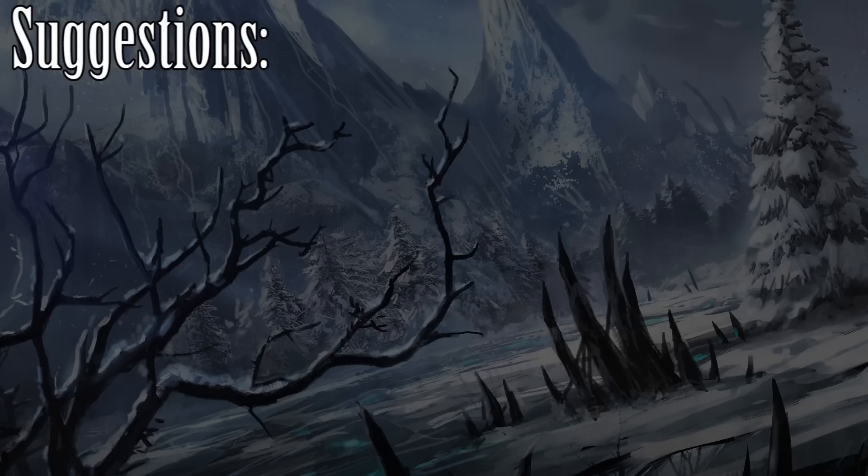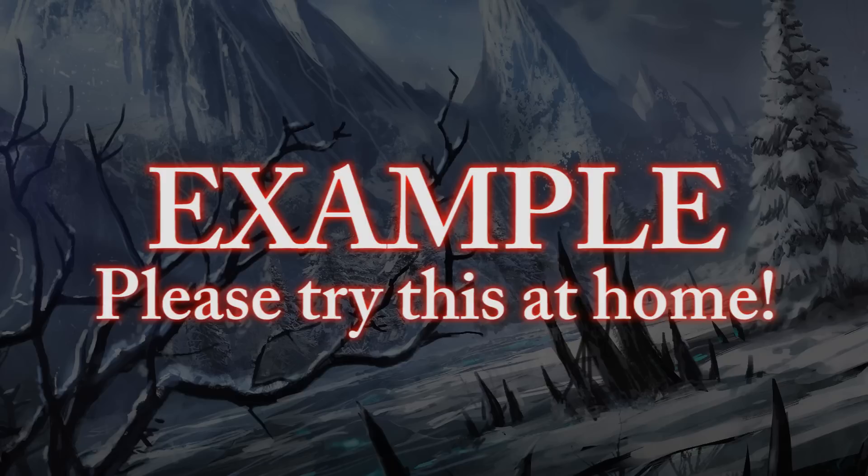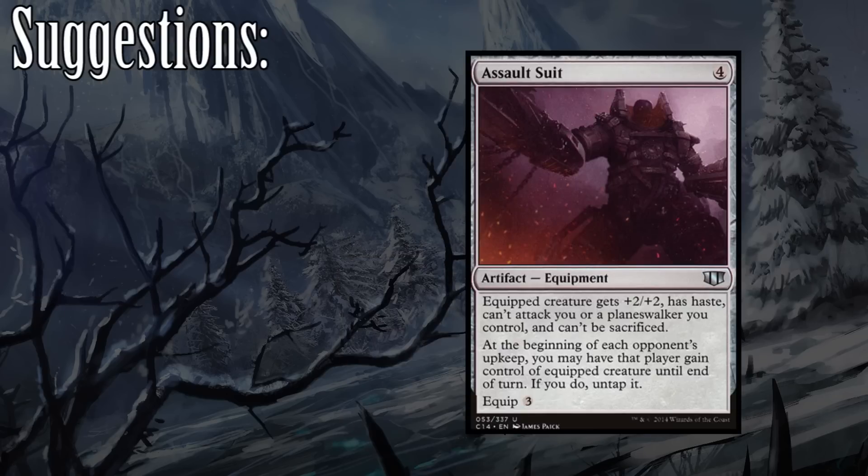The last piece of equipment I would recommend is the Assault Suit. It might seem like a strange idea to give away your general, but being able to give an opponent Zergo and not have it attack you or a Planeswalker you control can lead to some interesting developments. It's important to note that the 'your turn' in the indestructible clause refers to the controller, not the owner. This means Zergo is indestructible on that opponent's turn, and in addition, he can't be sacrificed. Therefore, it means an opponent has to attack with Zergo — otherwise find a way to tap him down. It's also important to note that general damage stacks, even if it's under another player's control. And lastly, since we control the equipment, we also get to decide which opponent Zergo goes to.